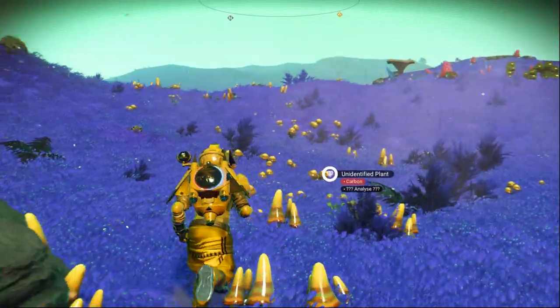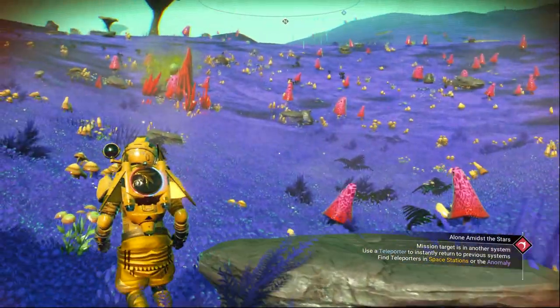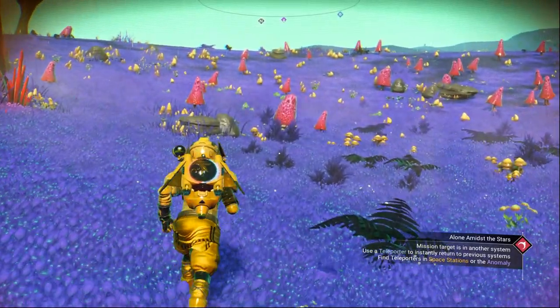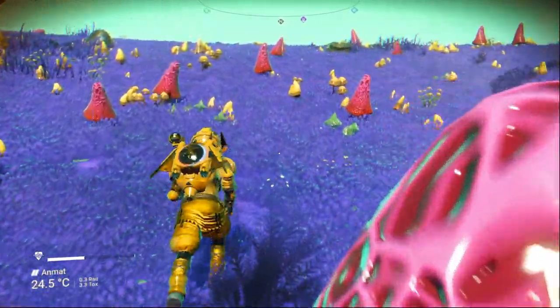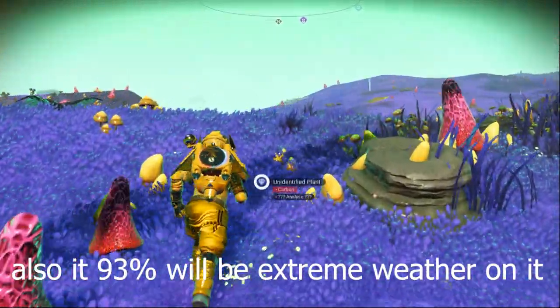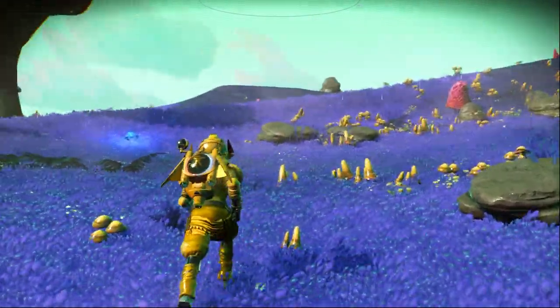Now that we know all the types and weather for paradise planet, how do we find one? As you can see on screen, there are four star systems: yellow, red, green, and blue. The yellow system has two times more chance of finding a paradise planet than other star systems — that's for a normal galaxy like Euclid, which is the galaxy we start in. If you are in one of the large galaxies, there is a four times chance of finding a paradise planet in the yellow star system.